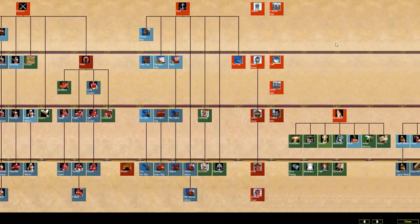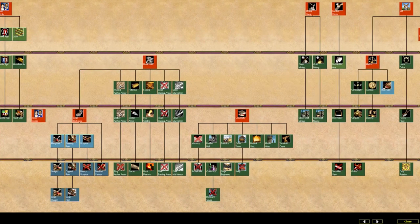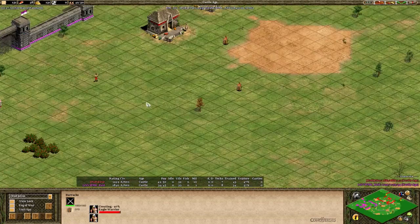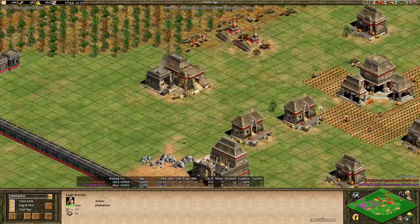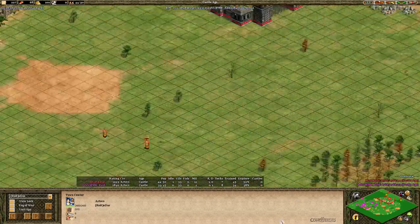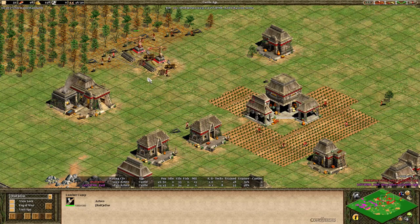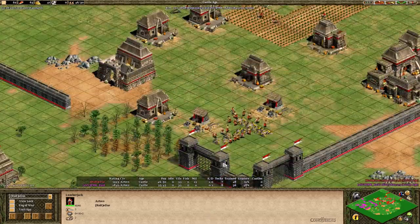Let's look at Eddie's researches. He's skipped horse collar just so he has enough wood to make the blacksmith and two monasteries at the beginning. He's only done double bit axe — no wheelbarrow, no bow saw, no other eco upgrades. He'll probably look to get bow saw and horse collar sometime soon, but since he went up on 23 population and really needs to keep production up to maintain map control, he doesn't quite have the economy for those economic upgrades yet. The longer the game goes, the weaker he'll be because of that — but there is a short-term cost in both resources and research time, so sometimes it is beneficial to skip them.